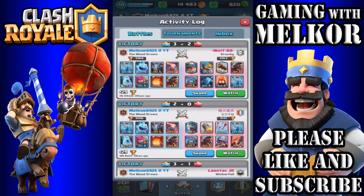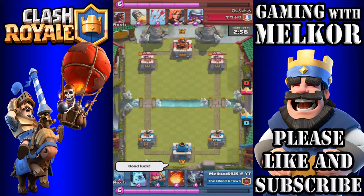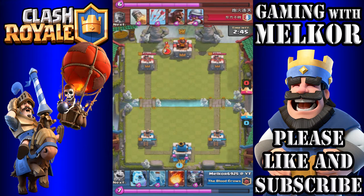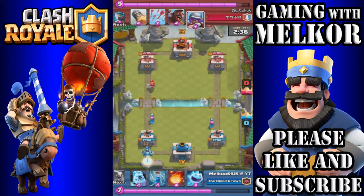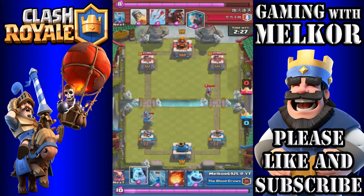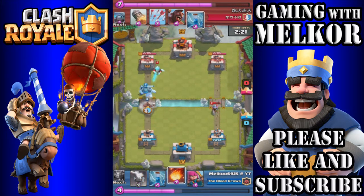We're going to watch one more battle. This deck is so much fun to play against so many different types of decks — it's good on defense, good on offense, and really fun to play. We drop the archers to see what our opponent does. He drops his valkyrie in the back so our counter is the mega minion in the back. The archers start dealing damage. Our opponent drops his musketeer but I'm not too worried — I drop my ice golem, ice spirit, and then the hog rider.